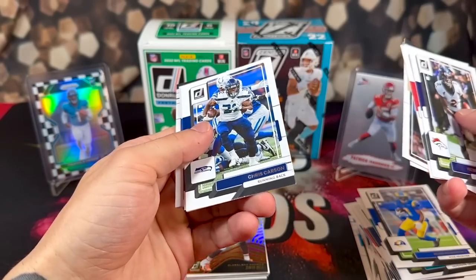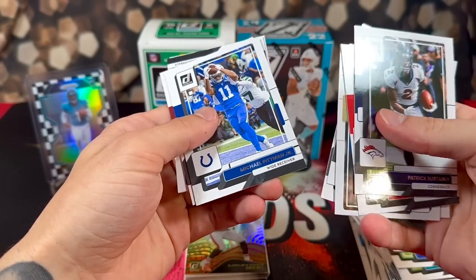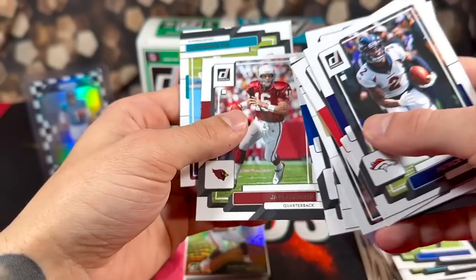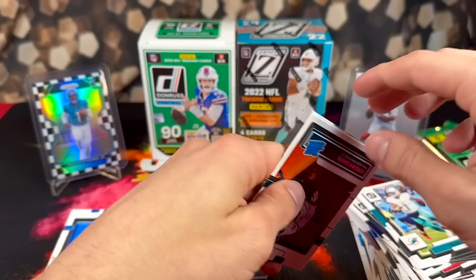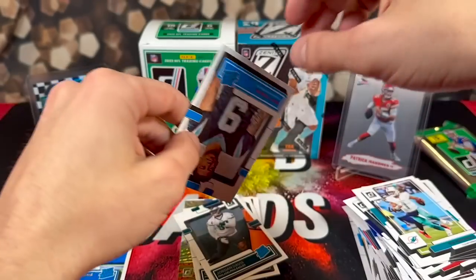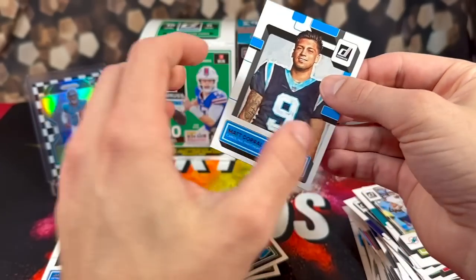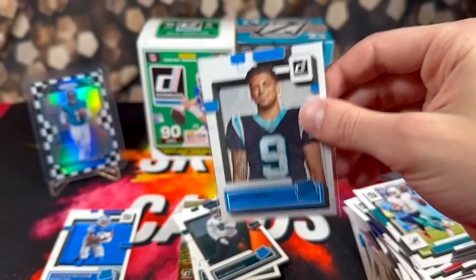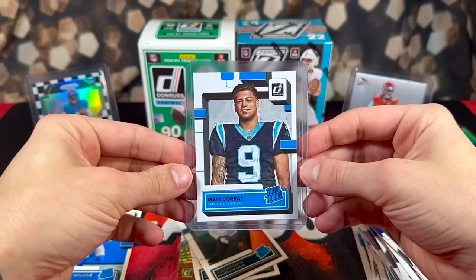Got a lot of base — Chris Carson card has like a smear all over it. Michael Pittman. A lot of these cards do look like they have thumbprints on them, looks like there's a clean streak right across the cards. For rookies we have Jordan Davis, Carson Strong, and a Portrait Canvas of Matt Corral — sick card. I also have not pulled or seen anyone pull any of the Optic Rated Rookie parallels that you can pull from these blasters. There's a lot that these blasters offer, they're just tough to pull.